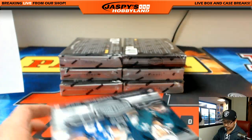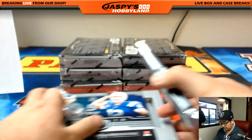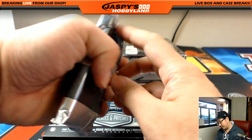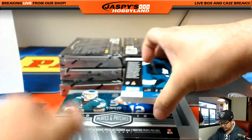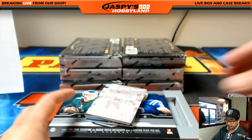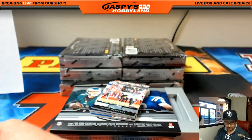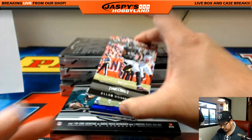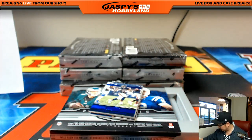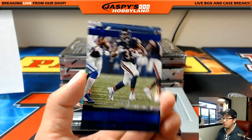There's the break order in the chat, folks. Since we stream until 11 o'clock Pacific, we'll have plenty of time to do a lot more if things sell out. Go to JazpisHobbyland.com and start buying up your teams — keep the new release momentum going. Jeremy Lankford printing plate from Donruss Football — NFC North, Michael. 9 out of 99, Allen Robinson, Jaguars, AFC South, Ethan.